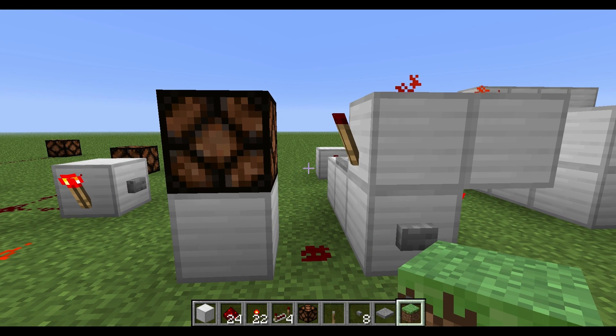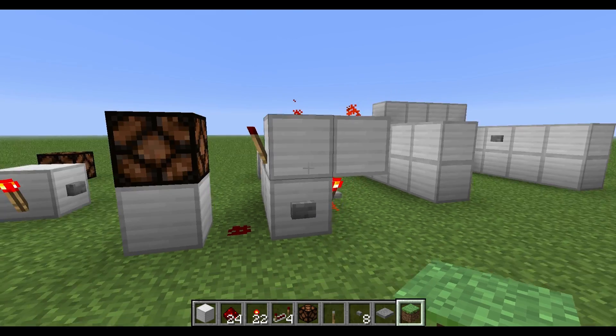You can use this in a lot of applications. Mob grinders use it for crushers — so if you want to crush all the mobs down to low health so you can kill them with a splash potion or something like that, you'd use a setup just like this. You can also use them for doors, if you want a door to automatically close when you press a button but stay open longer than the normal button time. We can also do this for minecart track changing — all sorts of things.